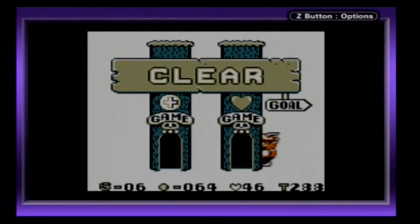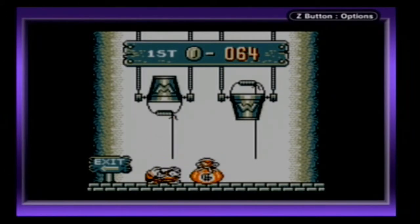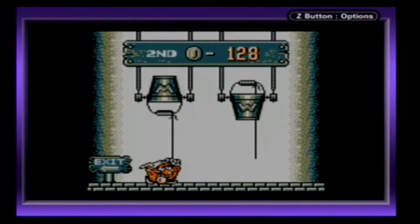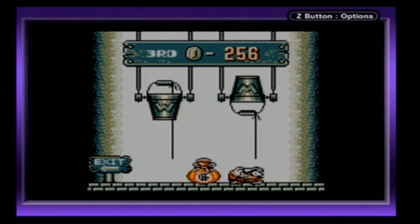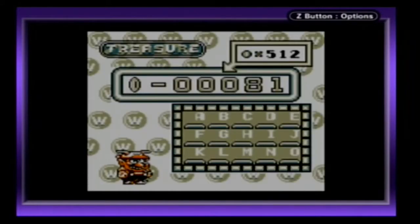Get used to me playing the first minigame, because this is how I'm going to be making a lot of my money — by gambling. Alright, well we're off to a good start. Let's pick the same bucket — we got another coin bag. Let's switch it up — yeah! We got 500 coins! 512, I do believe. I will gladly take 512 coins.